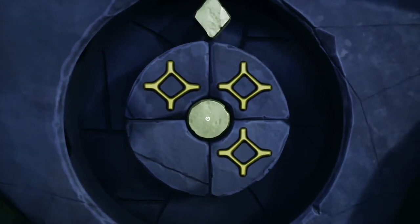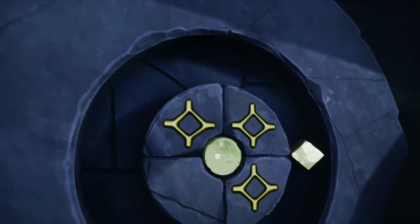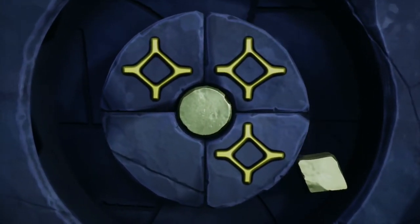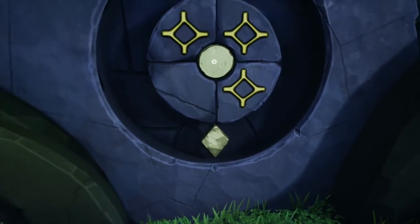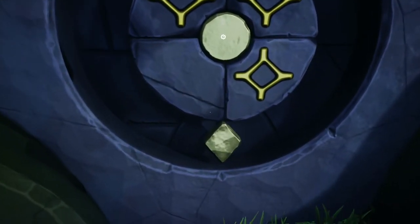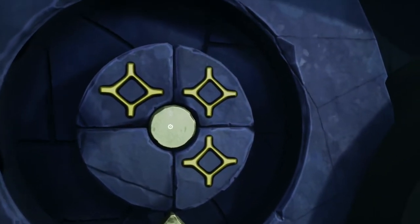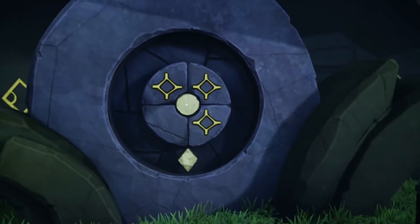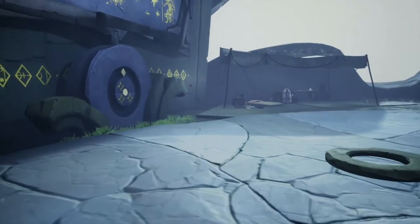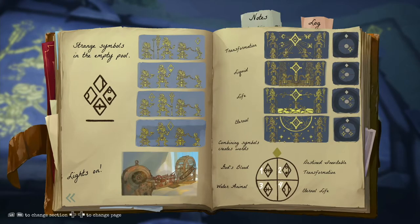Now they are in one, two, and three — we'll rotate it again. Now the gold diamonds, if you think of it as being flipped upside down, are in quadrant one, not in two, but in three and four as well — so one, three, and four, just like the notebook says.